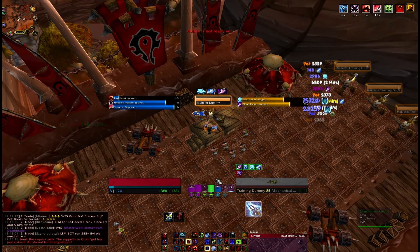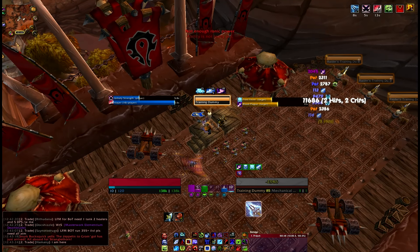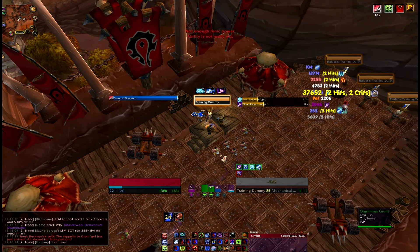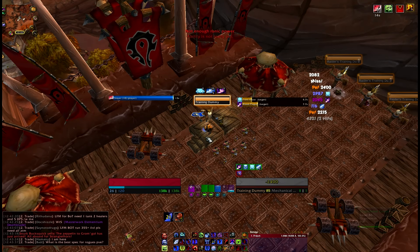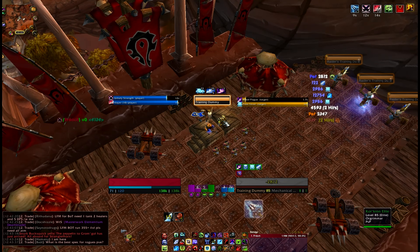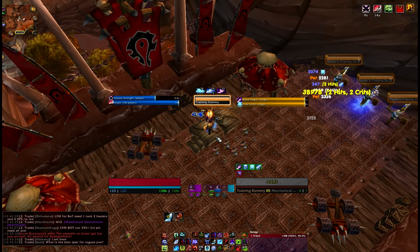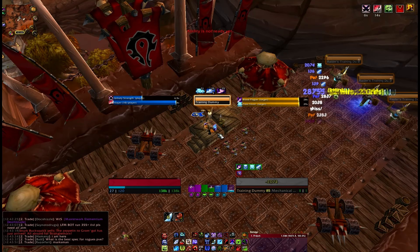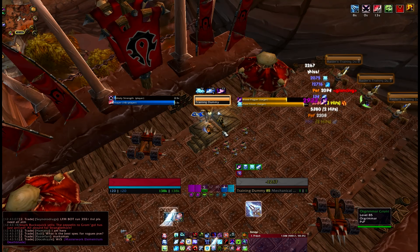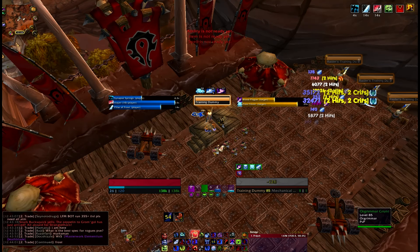As soon as you can Obliterate, do it. Frost Strike in between to get more runes back — every time you can Obliterate you should be. You can keep the spec going but you'll come into these dry periods where you're trying to manage so you're not wasting any procs — that's the whole aspect of the spec. Blood Plague runs out but Outbreak is back off cooldown — Outbreak it back. We haven't wasted any runes. That's when we use Plague Strike — nothing special, very easy. Use Pillar of Frost every time it's back, fire it all off.